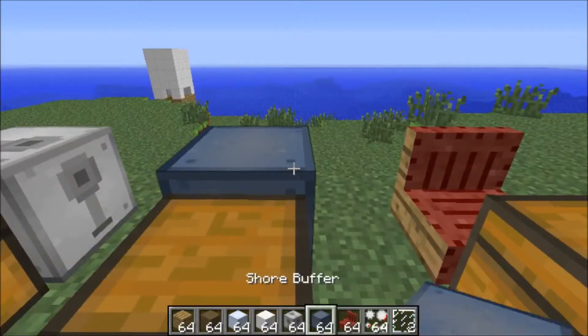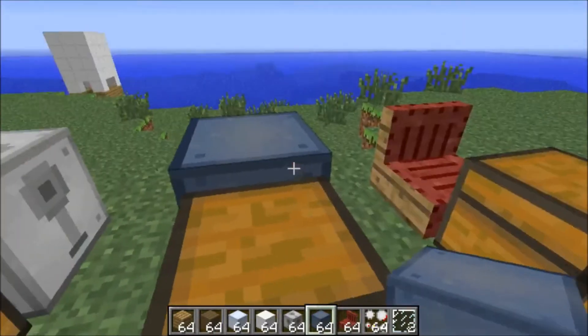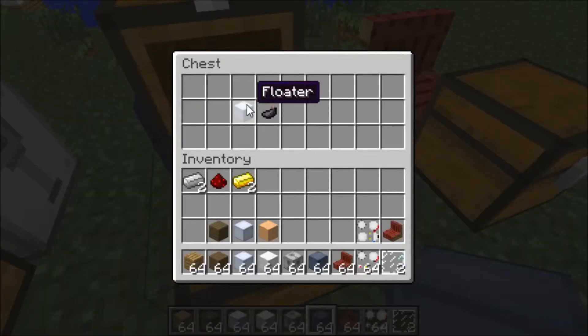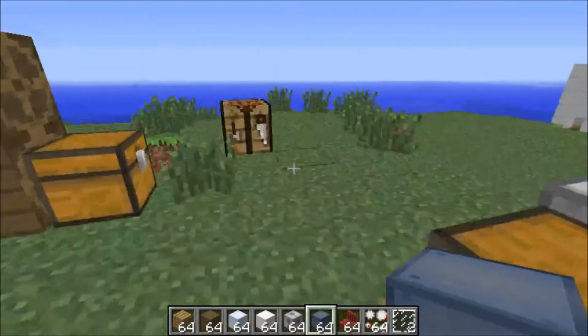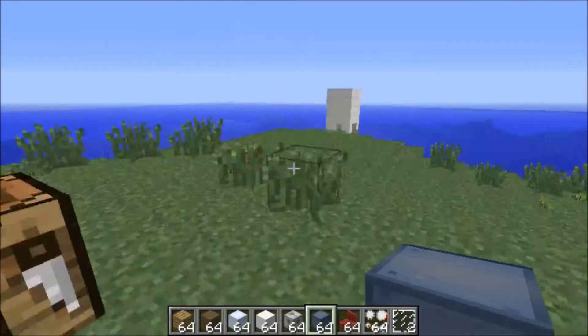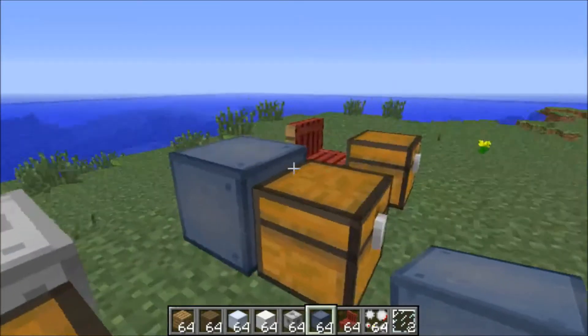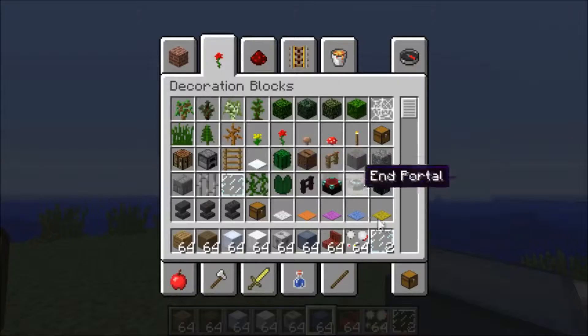Now you have the shore buffer. This is nothing essential. You just get a flipper and one ink sack, and place them next to each other like this. This is not essential and I don't even know what it does, but it's in the item list so I just wanted to show you dudes.